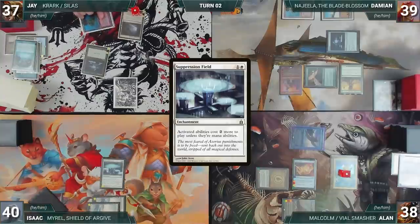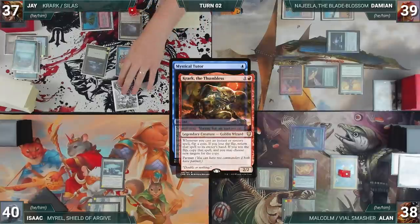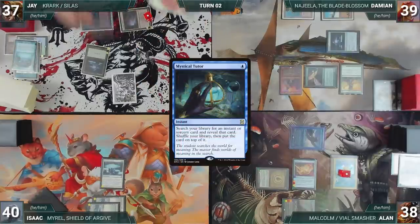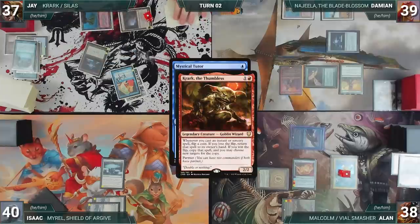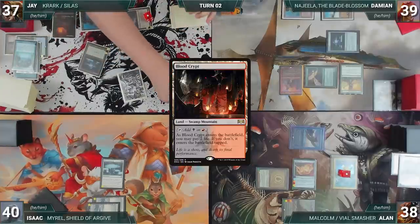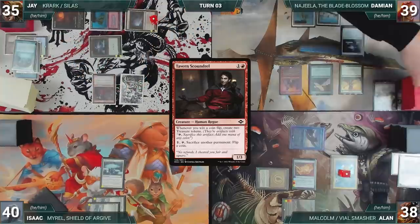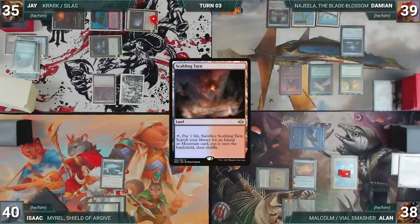Isaac draws, plays a Snow-Covered Plains, and casts Suppression Field to slow the game down. During Jay's upkeep, he casts Mystical Tutor — Krark triggers and he loses the flip, returning it to hand. Undeterred, he recasts Mystical Tutor, loses the flip again. He draws, plays Blood Crypt untapped paying two life, and casts Tavern Scoundrel.